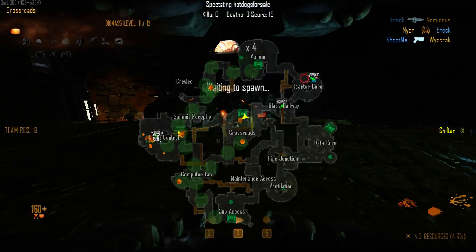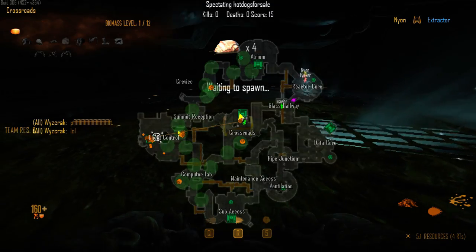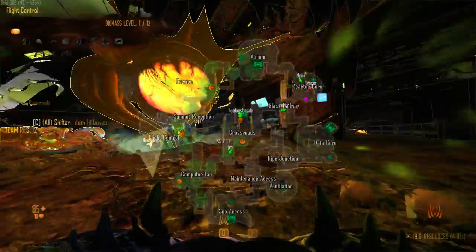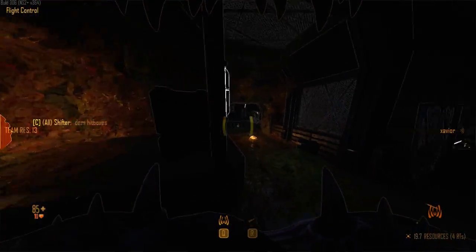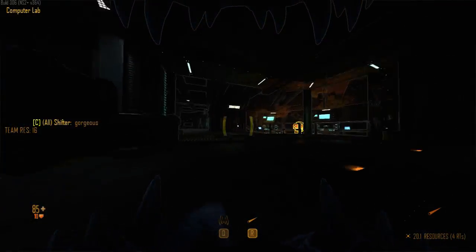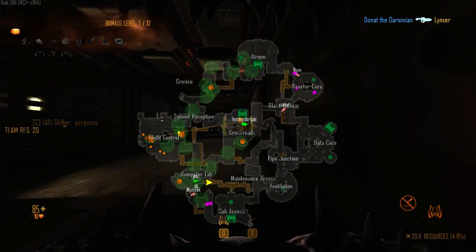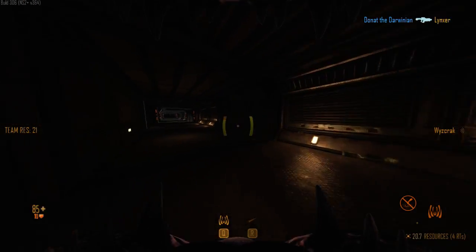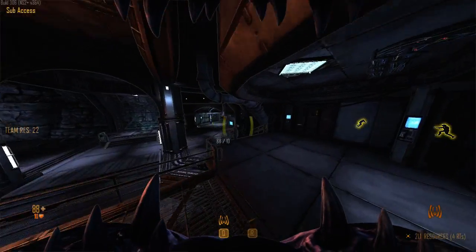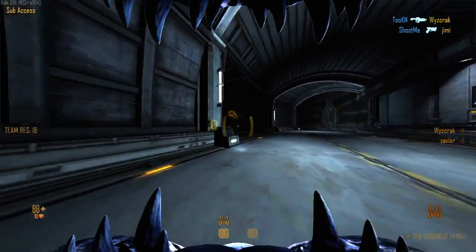Two in sub-access. Comp lab might need some defending. Two outside reactor, one parasited - both of them are parasited. Is atrium clear for the RT drop? Third one parasited. Two or three, two or three, Jimmy. Fourth one in reactor parasited as well.